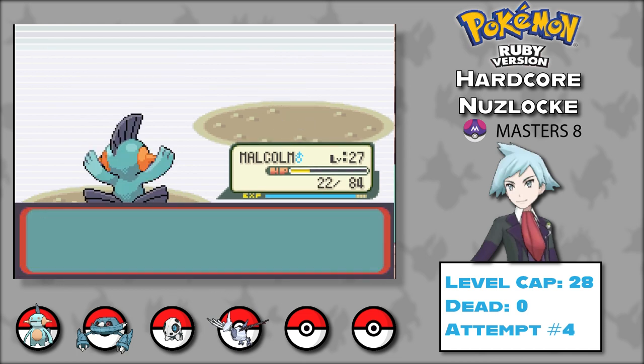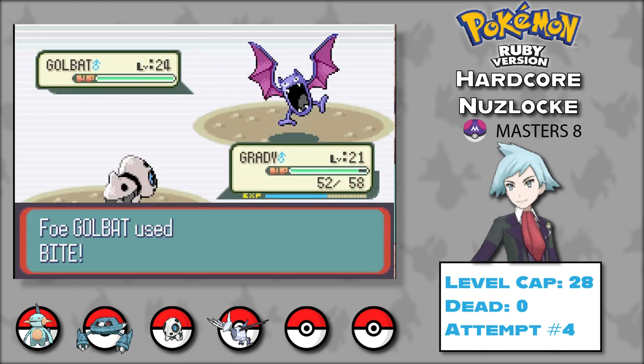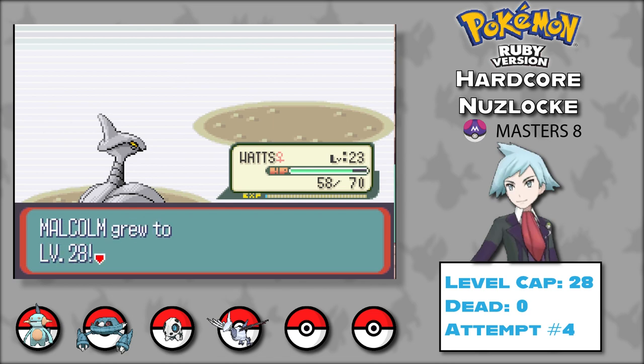Maxie's final Pokémon is a Golbat, so I send out Grant. Golbat manages to flinch Grant three times in a row. I swap for Grady, who gets an attack boost from Metal Claw before hitting himself in confusion, flinching, and nearly dying to a bite. So I switch to Watts, who immediately scores a critical hit on Swift to win the battle. Maxie leaves, Archie thanks us, and we head to Lavaridge to acquire our next badge.